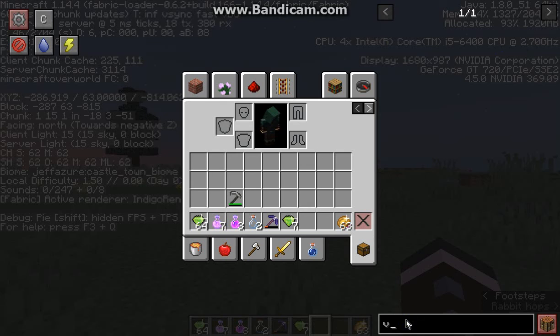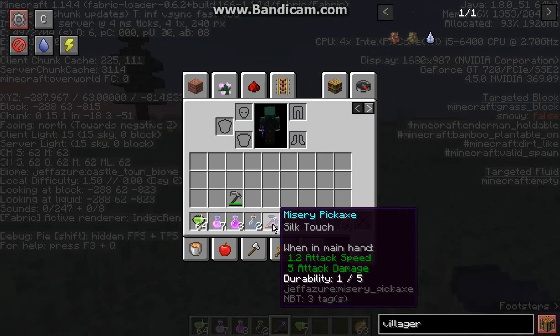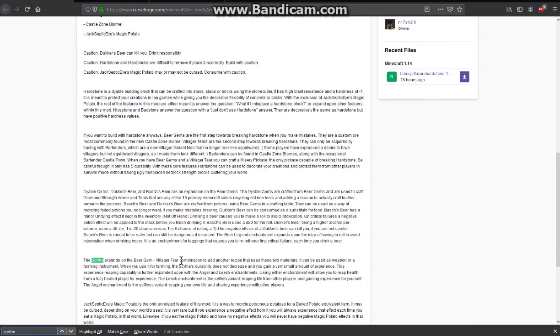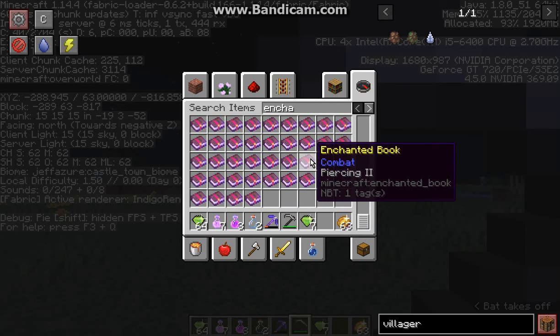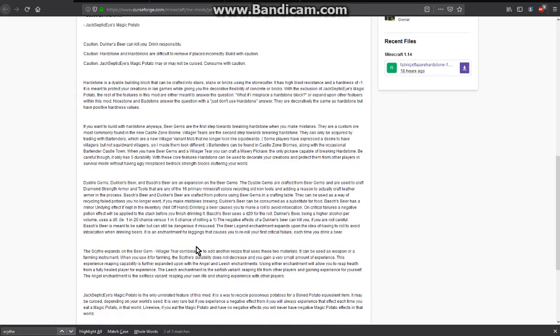There is a villager that gives you access to villager tears, which you can then use for the gem of sorrow to get the misery pickaxe or scythe, which obviously has no durability here and I've just applied some enchantments over time. You can also make the scythe, which expands on the villager tear and beer gems — it can be used as a weapon as well as a farming instrument, though I'm not sure exactly how, as I've tried right clicking and doing various things with no luck. There are apparently new enchantments, which I'll try to get to in part 2.